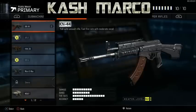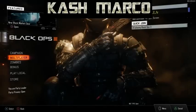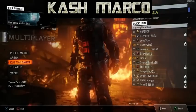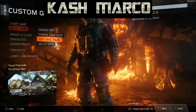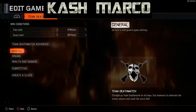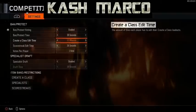The first thing you want to do is start up your Black Ops 3 application. Head over to multiplayer and go to custom games. Then go to setup game, edit game rules, go to competitive and from there enable your ban/protect voting and set create-a-class time to four minutes, which is the maximum.